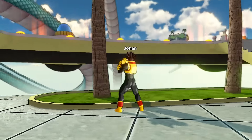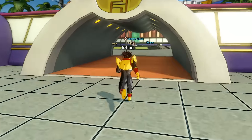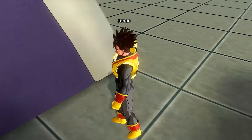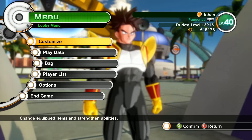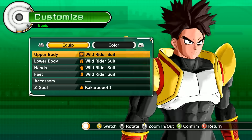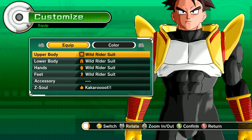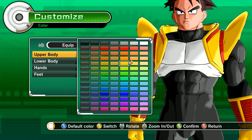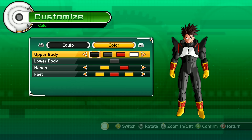I think this looks so cool, and one of the cool things about this is that you can actually change the colors of it. So this replaces the Wild Rider outfit — I actually can't remember what the Wild Rider outfit looks like. But yeah, this replaces it and like I said you can change the colors. Let's just do a quick zoom in — this is awesome. It's flawless, really. I don't see any flaws in this mod. Let's change some of the colors so you can see what it looks like. I think that looks pretty cool.